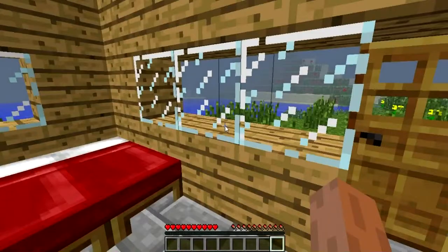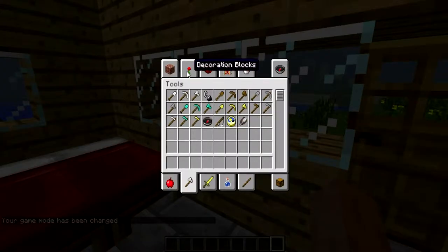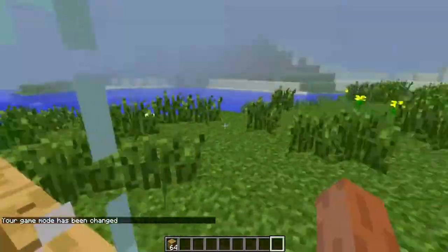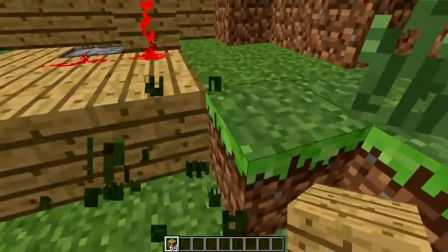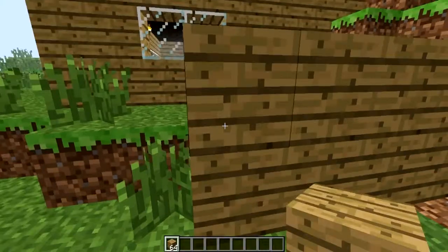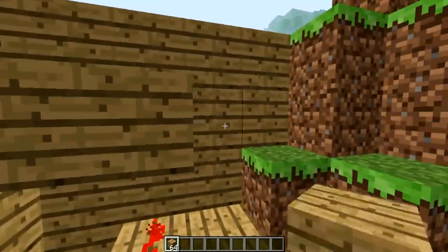If you want to hide it — because some people want to, because of the OCD and so on — then you can take a building material and make a little house around it, like this if you want to. I prefer to just make a little box around it so you can see the mechanisms.